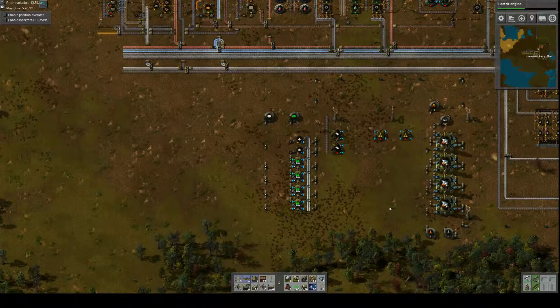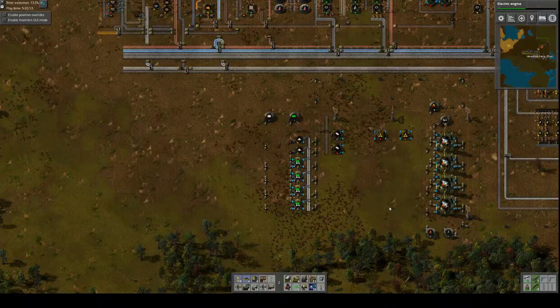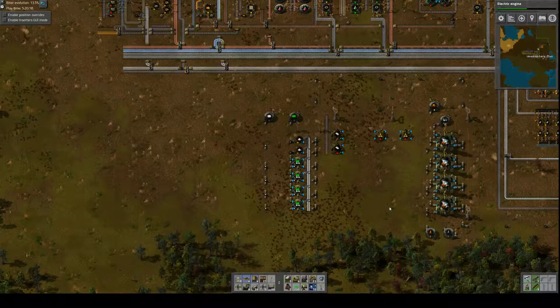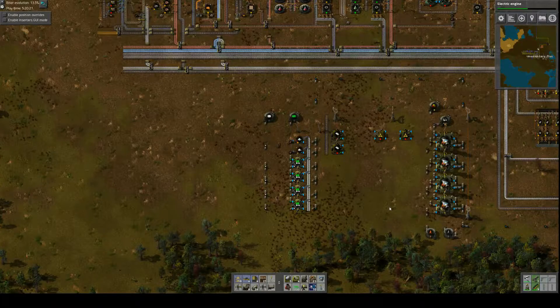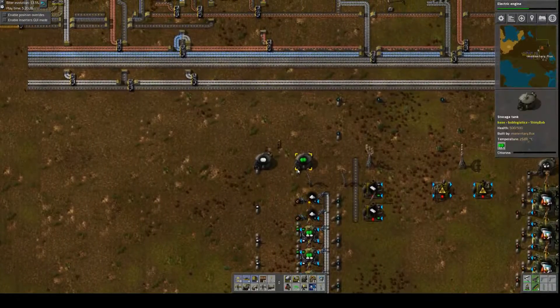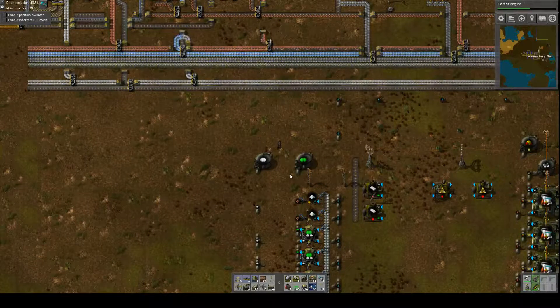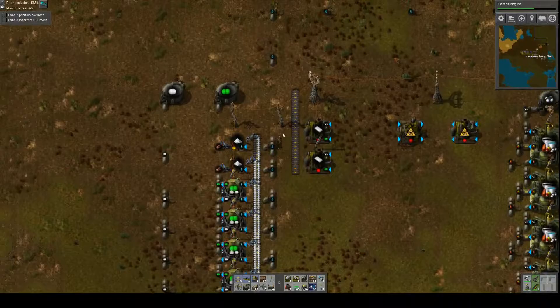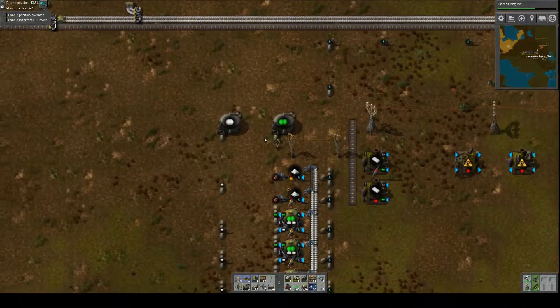Hi everyone, this is Momentary Flex, welcome back to my minimalist factory with Bob's Mods. Last episode we got refining going, got some chemical production - chlorine and hydrogen. This episode we're just going to continue on and work our way towards getting some blue science and robots, which is our ultimate goal. Once we get those, things are going to take off - positive feedback loop, that's what I'm thinking.